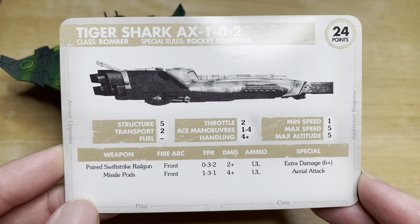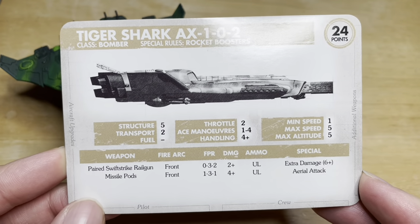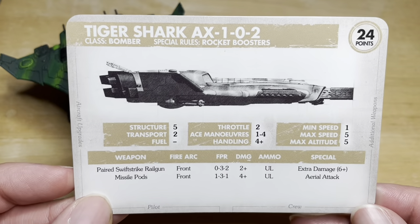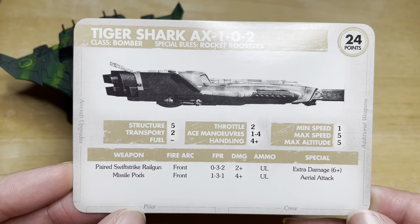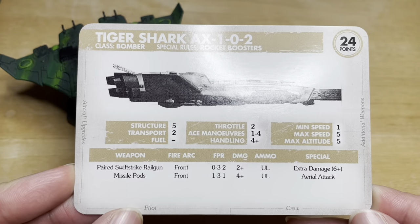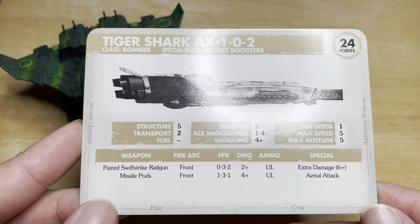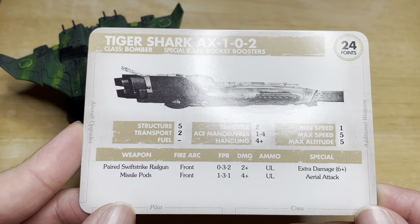It's not the fastest or the most manoeuvrable, but it has fire structure points, making it a tanky ship. It has a pair of swift strike railguns, front arcing only. Close range they're rubbish, mid range they're the best at 3 dice.